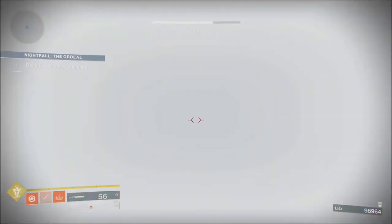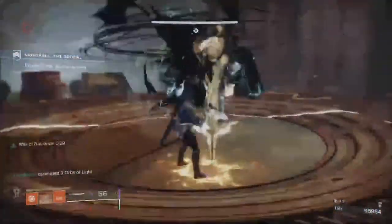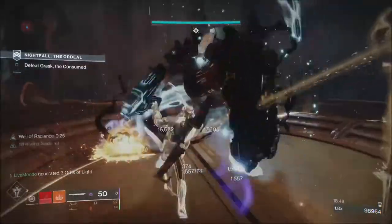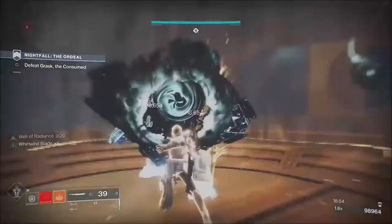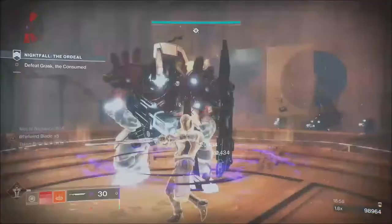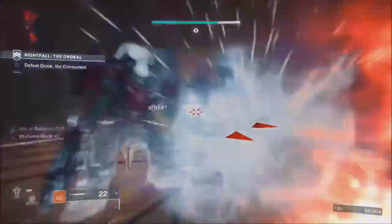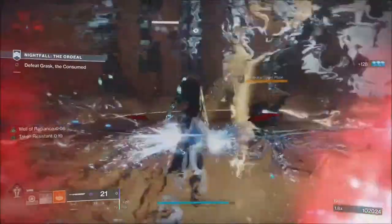I've used the sniper to take down the blight. We put our well down and go after the boss. If you've got a boss spec mod, I think you do 7 or 8% extra damage, and you do 10% with the Taken mod. The sword I've got isn't very good — the perks aren't great — but as you can see it makes light work of him, and that is the run.